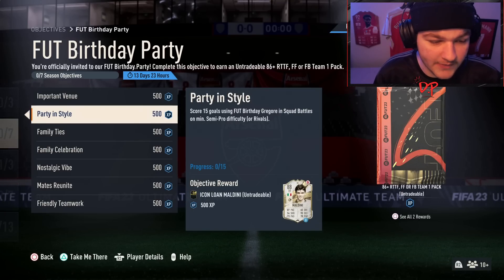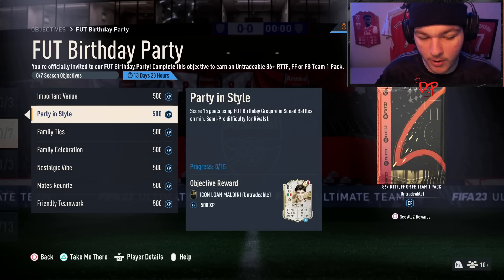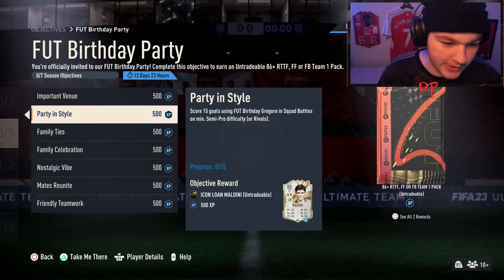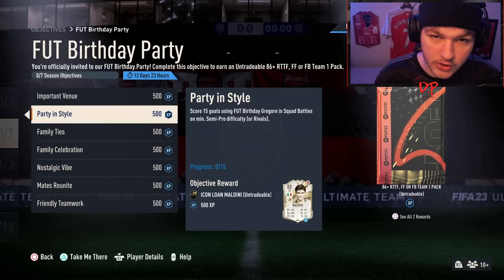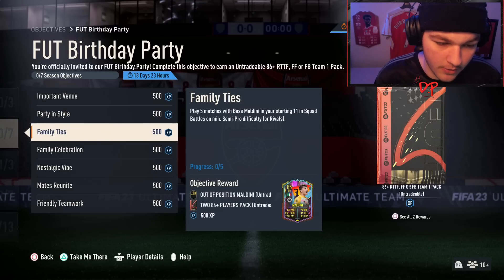Now we have got score 15 goals using Foot Birthday Gregor in squad battles on at least semi-pro, or rivals. This card — he's a CAM, not an attacker, but he can definitely still get some goals. I'd much rather do these in squad battles — chuck it on semi-pro. Get 15 goals with him and you unlock yourself a loan Maldini, that will be on a 99 game loan or maybe a 7 game loan — it's just a glitch showing zero loans.